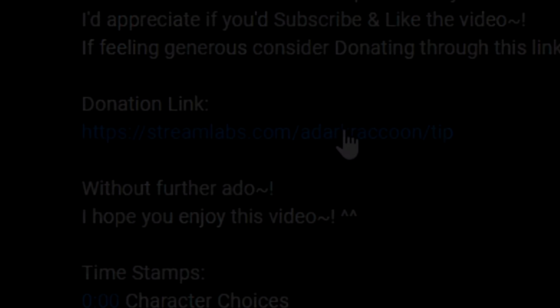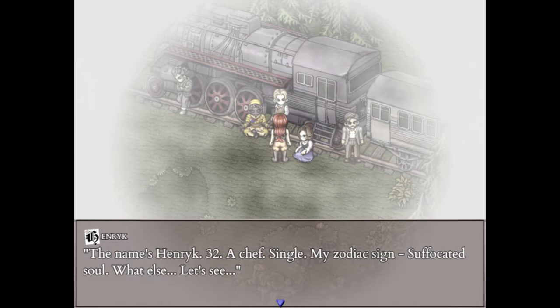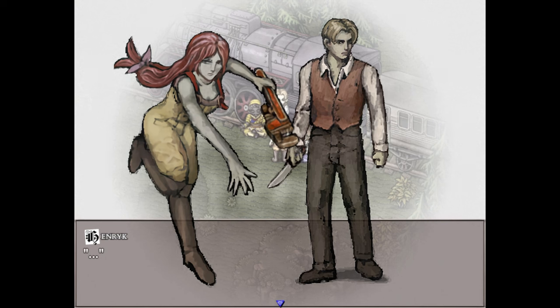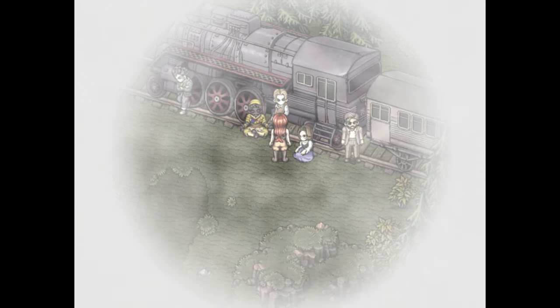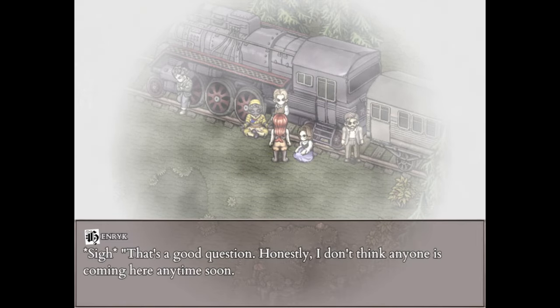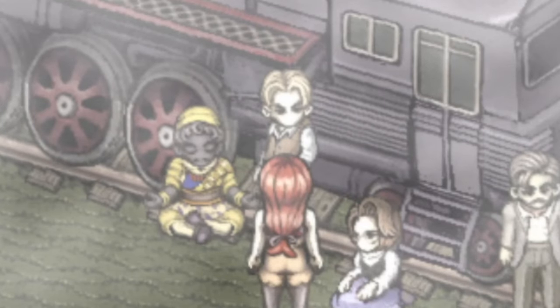Let's get started. Henrik is located during Day 1 morning, in the decisive choice between Abela and himself. Pretty much the choice is between these two and who you will be saving. If you save Abela, Henrik is gone, and vice versa. During this episode we will be discussing how to save Henrik.